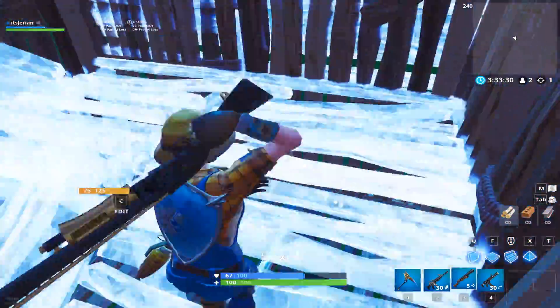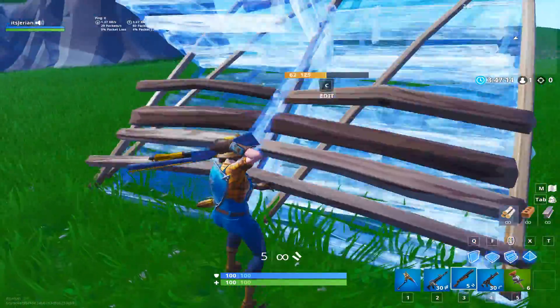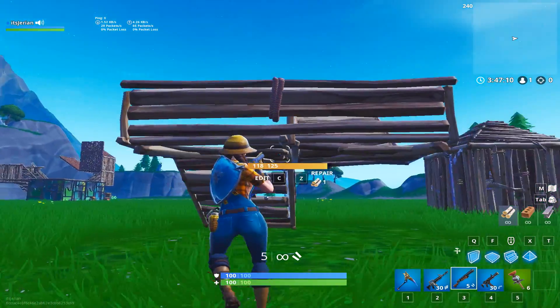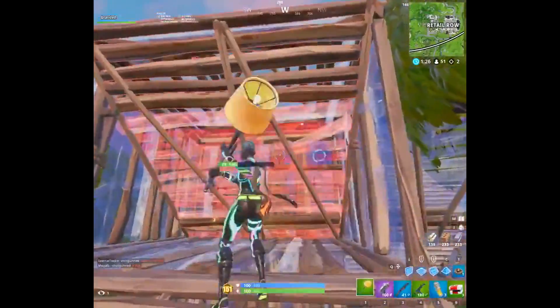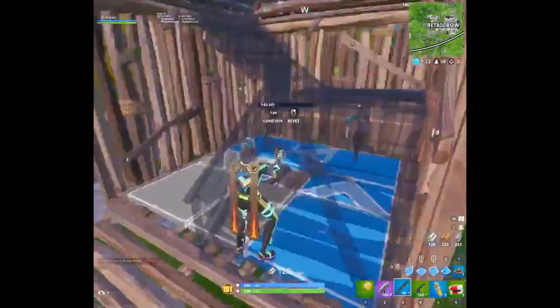This edit is actually harder than it looks so make sure you practice it. You have to start at the top of one corner then make a U-shape with your edit on the ramp. This is what your edit should look like from outside the box. BrandedFN is the first person I've seen with proof of doing it, so I'm giving credit to him.